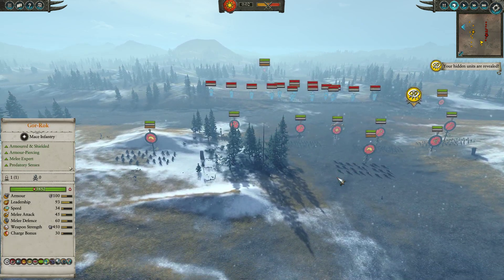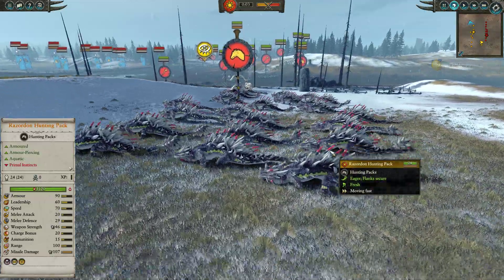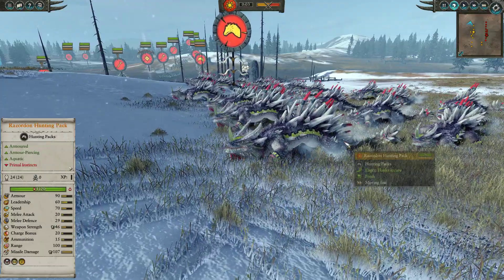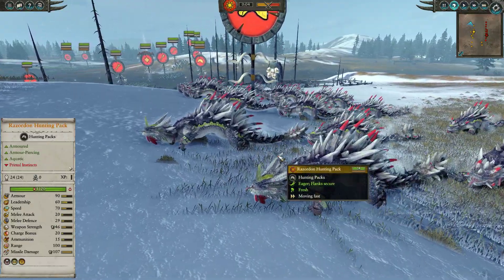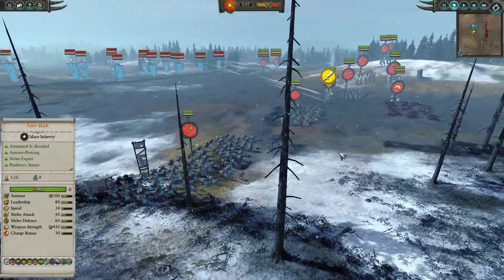Let's have a little look at my list. I have brought on the left flank my favourite of all the dino doggos, the Razordon hunting pack. Now these guys aren't considered particularly good — most people consider them to be a little bit on the weak side — but I'm desperately trying to find uses for them. We'll see how they do in this battle; I mean, look at them, they just look incredibly cool.